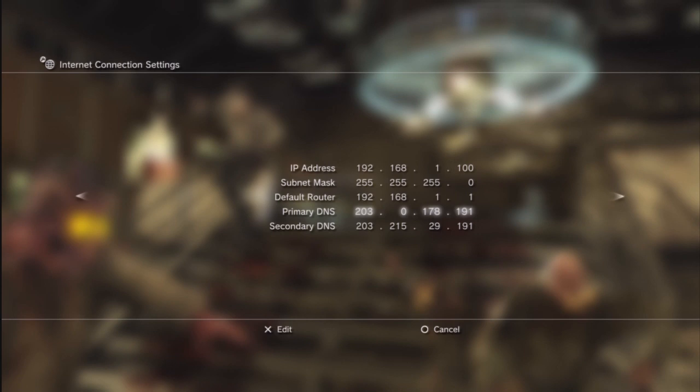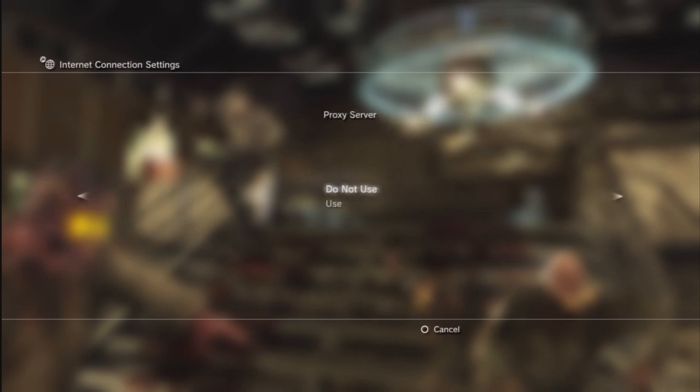For your primary DNS and secondary DNS, go into your browser and type your default gateway — your IP address — into the address bar at the top. It will ask you for login details; once you've entered them, it will show you primary and secondary DNS on the opening page. If you've never done this before, your username and password will usually be admin and admin. Enter those numbers, then head across — hit Automatic, set proxy server to Do Not Use, enable UPnP (Universal Plug and Play), and there you go.